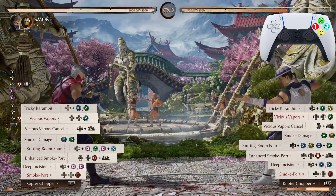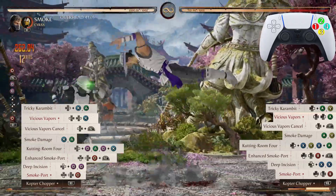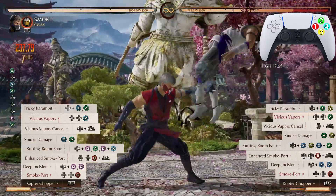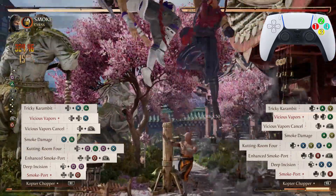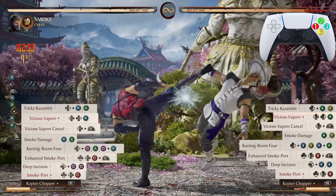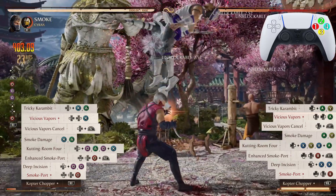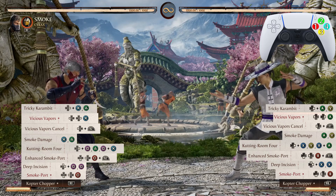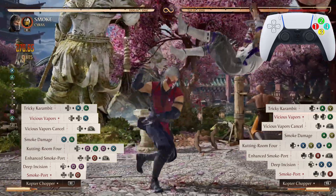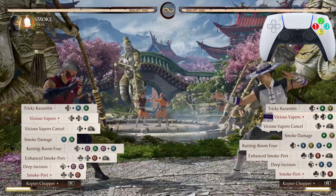Now from Cutting Room Four, then from Smoke Damage two times, then from Vicious Vapors cancel, and now from Tricky Karambit all the way down to that Copter Hopper — absolutely beautiful.